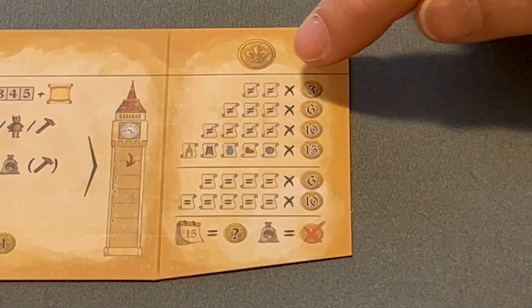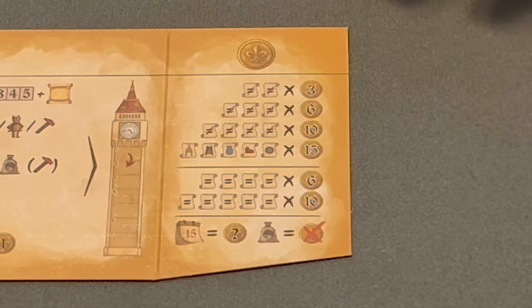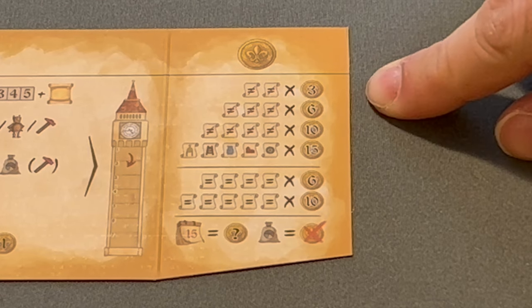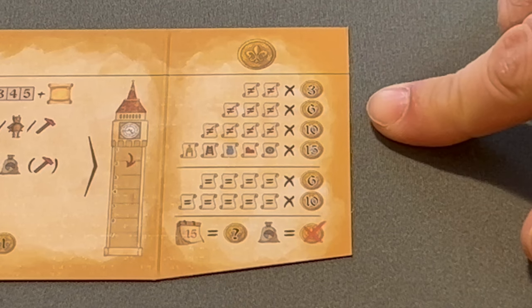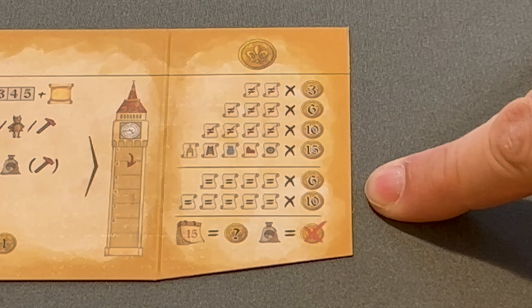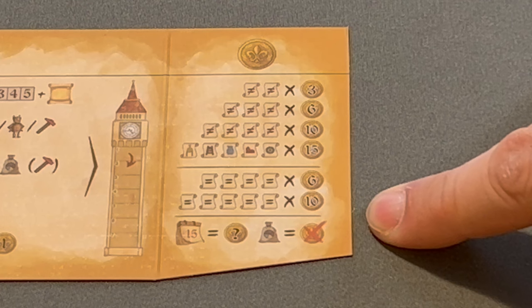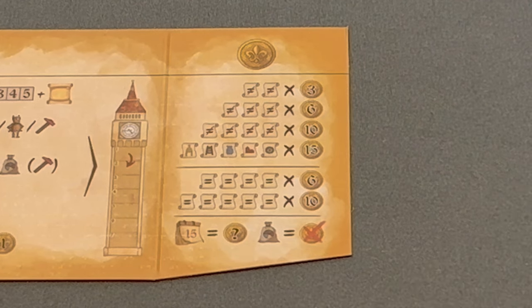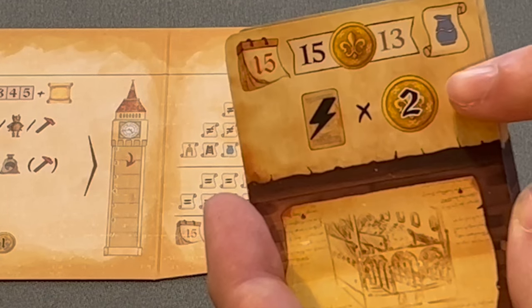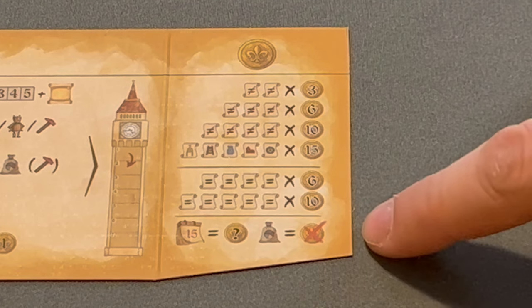The right side of the player screen shows the end game scoring. You look at your symbols collected on completed inventions or multi-purpose cards from being the second player to complete an invention. If at the end of the game you have two different symbols, you'll score three florins; three different gives you six; four different gives you ten; and all five different gives you 15. If you have four of the same symbol you collect six, and five of the same gives a bonus ten. There are also bonus coins for every epic invention completed, and epic inventions have particular bonuses scored at the end of the game. All materials at the end of the game are worth nothing, so you may want to sell your excess in the seventh and final round.